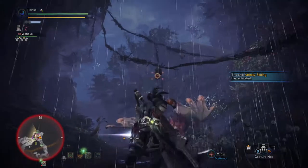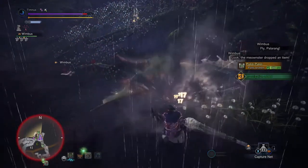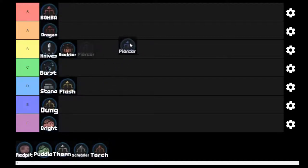Next we've got Scatter Nuts. They're basically the same thing as Crystal Burst but they do slightly more damage and I think you can find them in more places. B tier.